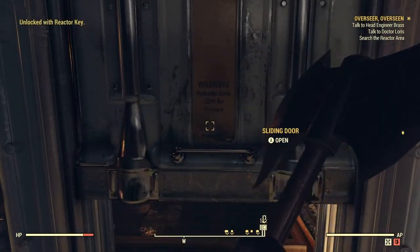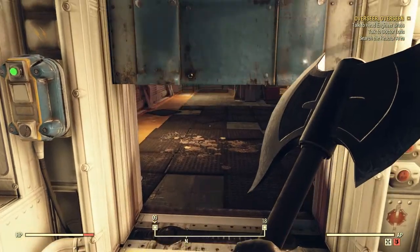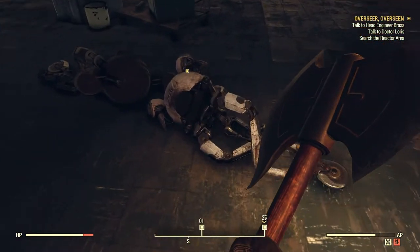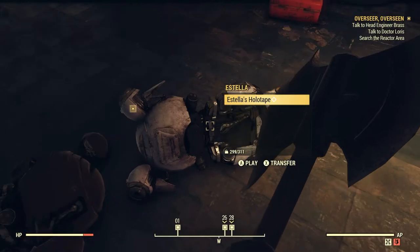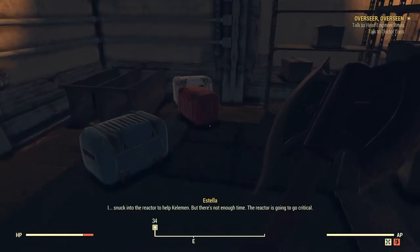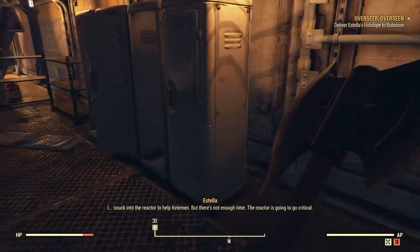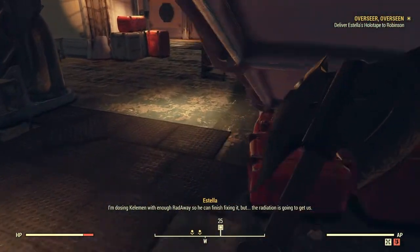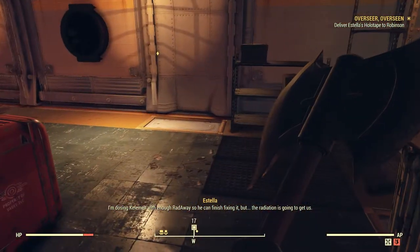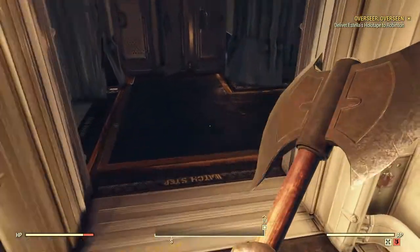Reactor key — thank you. Let's open this door and go around these things. Oh, Estella's holotape — we found Estella, let's play it. This is Estella, Dr. Loris's assistant. She snuck into the reactor to help Kellerman, but there wasn't enough time — the reactor was going to go critical. She was dosing Kellerman with enough RadAway so he could finish fixing it, but the radiation was going to get them both. At least the vault will be safe.